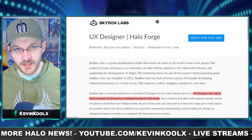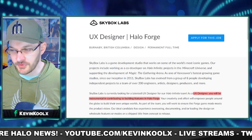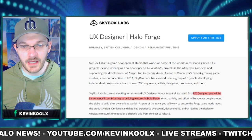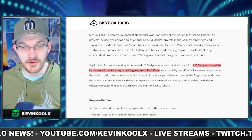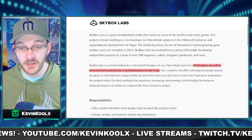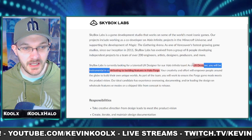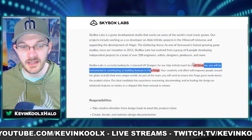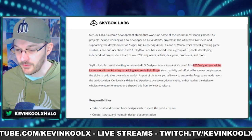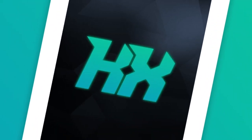Skybox Labs is a development company that works with 343 when it comes to developing Forge and also Halo Infinite in general. They recently had this job posting go live — they're looking for a UX designer for Halo Infinite's Forge mode. The posting specifically says the UX designer will be instrumental in contributing to building features in Halo Forge, which is interesting — they just call it Halo Forge, not Halo Infinite Forge.